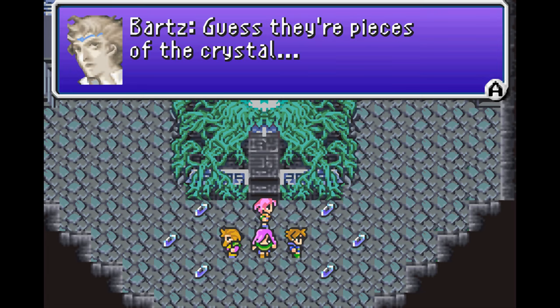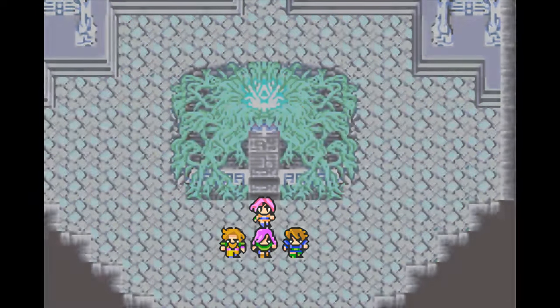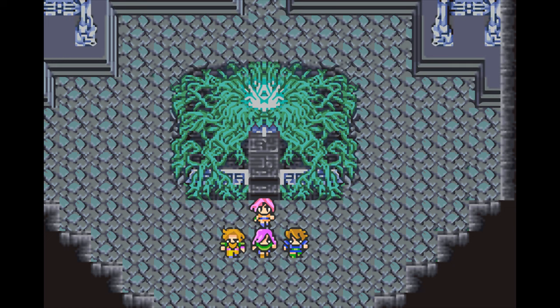So what are these? Just random pieces of crystal, I guess — probably garbage, just throw them away. But the crystal fragments have stored within them the power of warriors of legend: the knight, the monk, the blue mage, the thief, and the black and white mages. You've got the first six jobs!